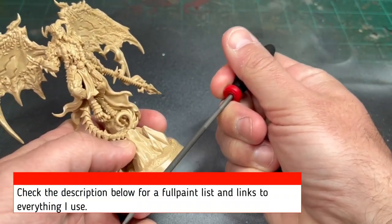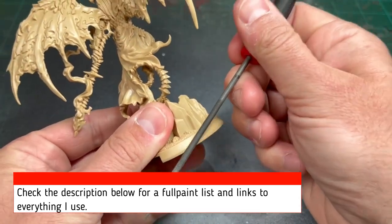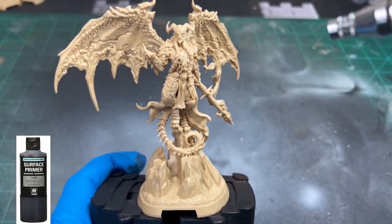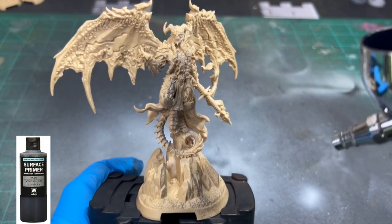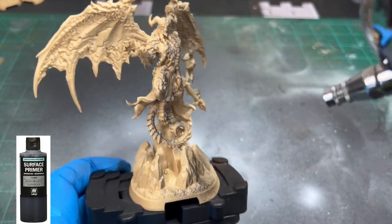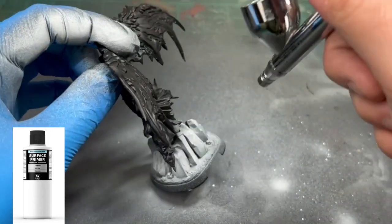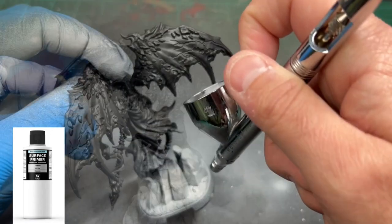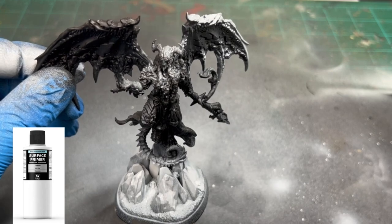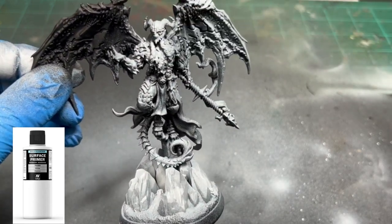Obviously, the first thing we're going to do is scrape off all the nasty mold lines — but there's not that many because these miniatures are awesome. Next we're going to use some black primer; I'm using Vallejo black primer in my airbrush, but you can use black spray paint. After that we're going to use some white primer on the rocks and the bottom of the miniature. We will be using the airbrush for a couple of colors — you don't necessarily need it, but it makes things go on smoother.